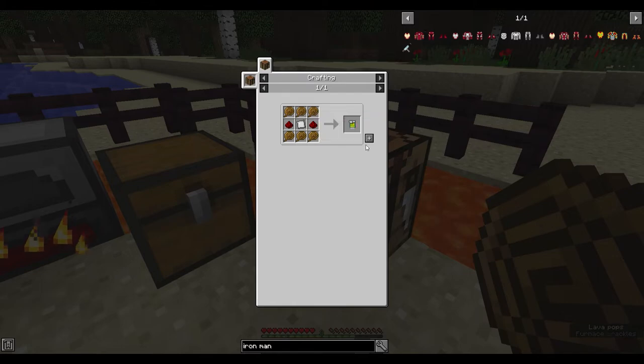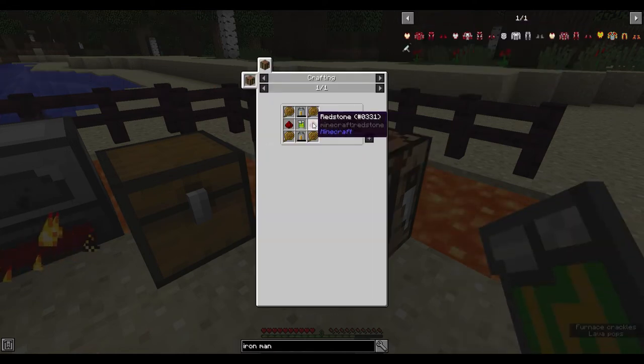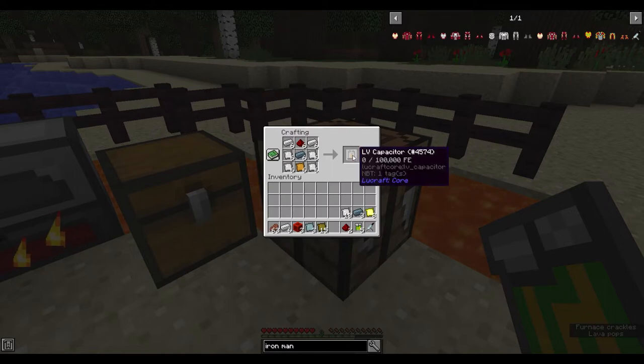The first thing to start making is basic circuits. They're made like this — three copper wires at the top, three at the bottom, redstone in the middle, and five plates. I'll make a bunch of basic circuits. Now I just need to make a bunch of LV capacitors.